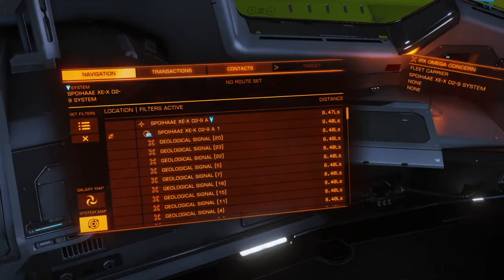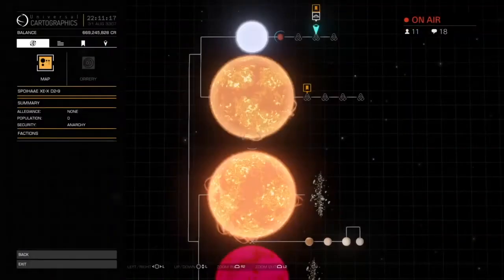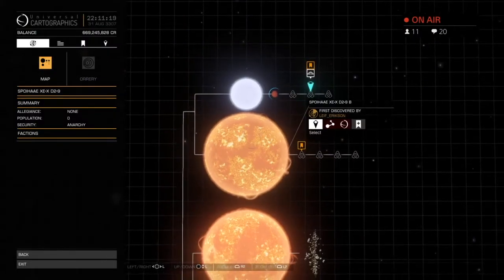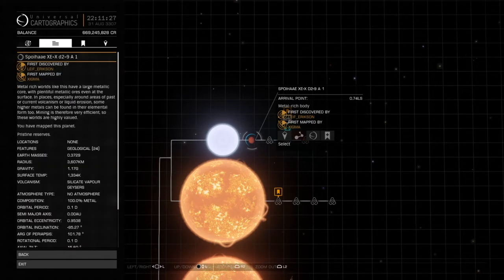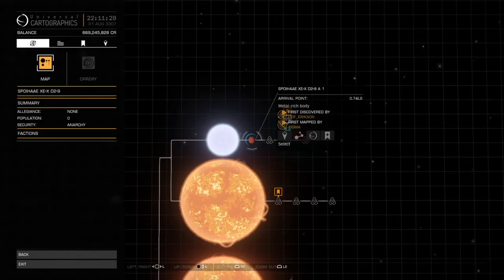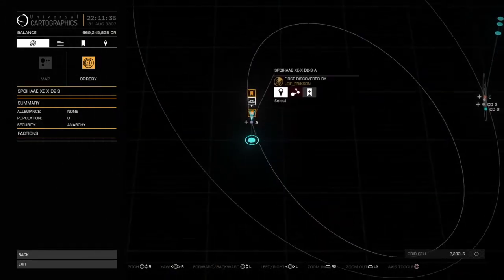Without further ado, we're going to pull up the system map. It's the very first planet in the system. Lots of carriers out here right now — this is the only landable one. As you can see, it's 0.74 light seconds from this white dwarf, and it is a metal ridge. What we want to look at here is the orrery view so we can see where it is in its current orbit. Unfortunately, this view is not live.